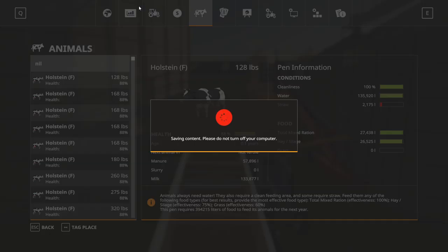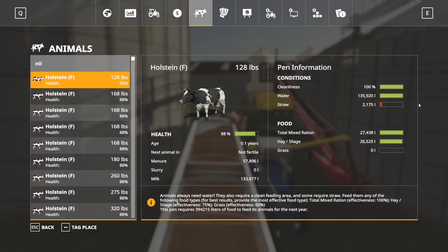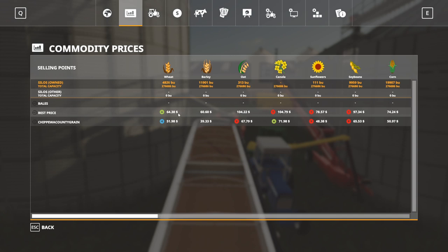What are the wheat prices looking like? We should probably give the cows some more straw too — 57,000 liters of manure. Chippewa County Grain is at $51.98 per unit — okay.